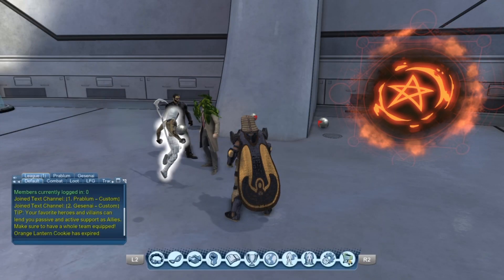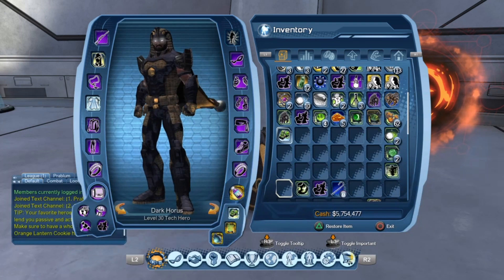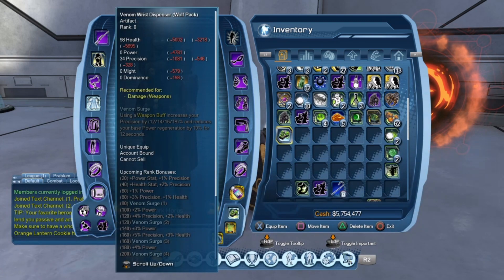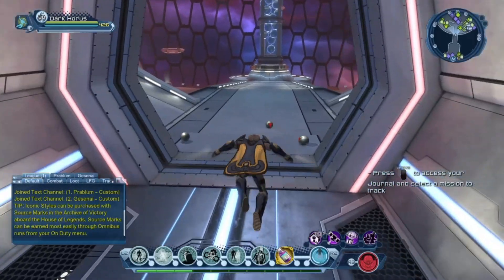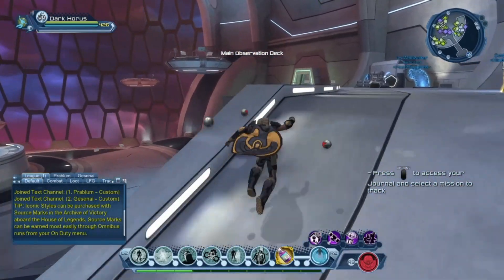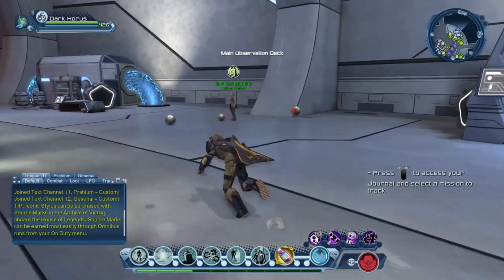All right, we're here checking out the wolf token. I just went to the vendor and purchased the artifact. After you claim your wolf token, go ahead and equip it and get it to level 200. You don't need any catalyst or anything like that — it does it automatically.